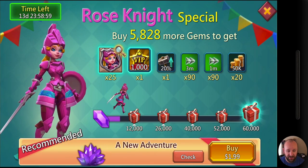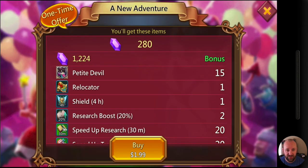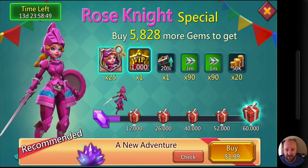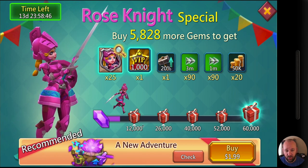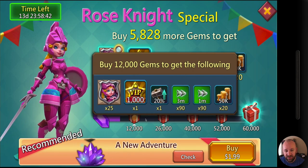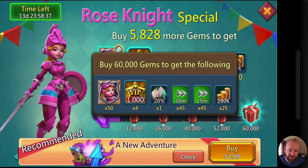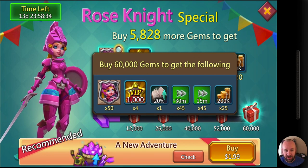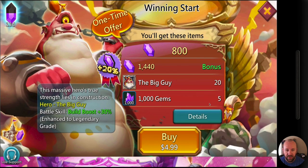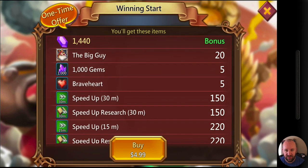Briefly, I want to talk about your hero. You do want to switch your hero preferably to Rose Knight if you have her, and if not then choose somebody that is a good leader for the troops you're trying to build. Going back to these packs — it's going to recommend how many gems to get. This is not a great pack to boost gems. You need to buy 5,800 more to get those 25 medals, working all the way up through 25, 25, 25, 25, and 50.